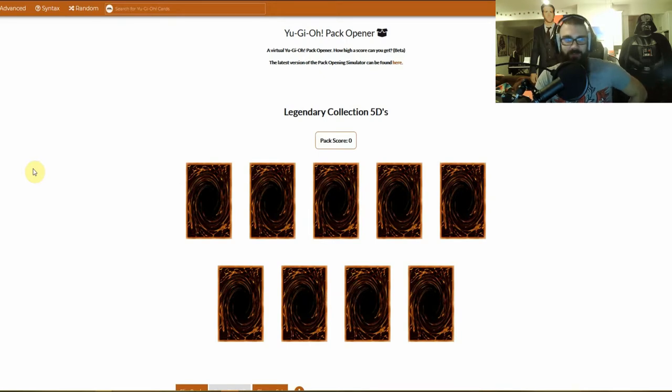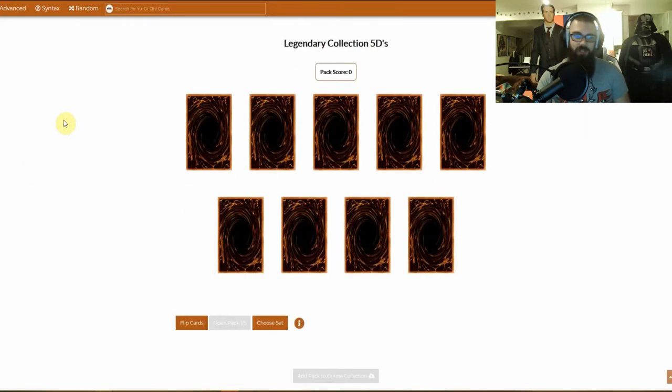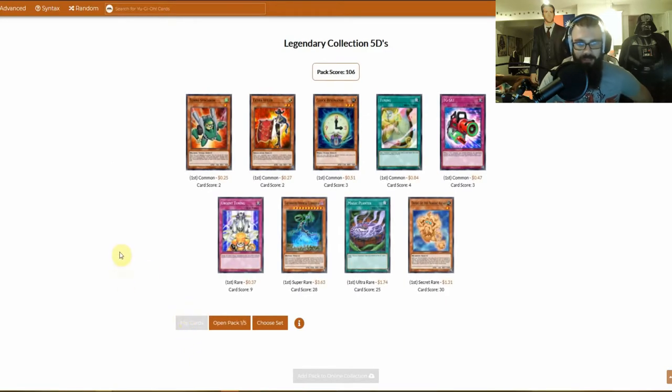So with Legendary Collection 5D's Mega Pack, we're finally — for the very first time in Draft Mode — crossing over into an era where we have actual extra deck options beyond just fusion monsters. Synchro monsters are in this set, and there's a lot of them. I mentioned earlier that Blackwings are in here, and I think that if someone's able to pull a consistent Blackwing core, they're going to win — Blackwings are just that good. Starting out in the first pack, I don't see any Blackwings. I also noted that Earthbound Immortals are in here; they're all Super Rares, so I'm actually kind of surprised to see one. I have no idea what Earthbound Immortals do — I have a YouTube video on my watch later explaining them, but haven't watched it yet.